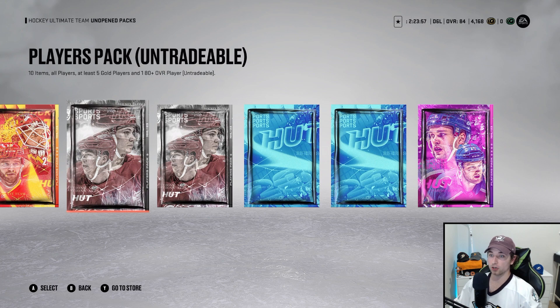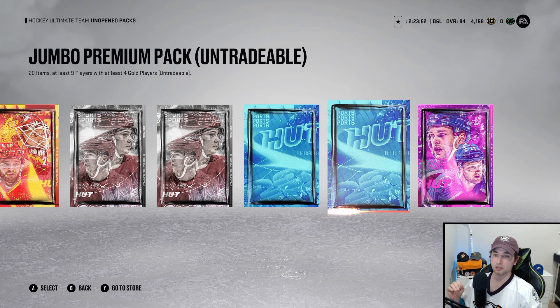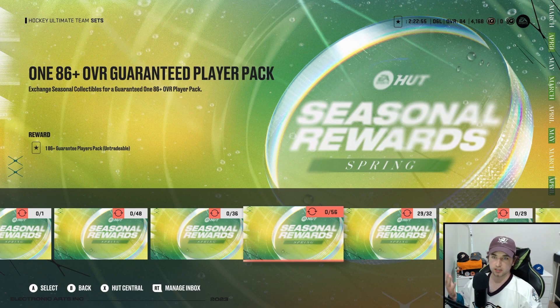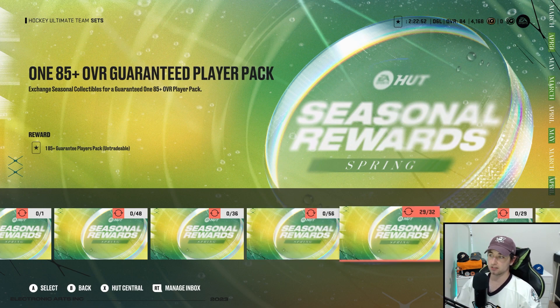Our first purple pull would be huge - maybe we get our first non-base card and add that to the squad. Also got all three tiers of the win rewards from the last week of rivals. The boys are streaking right now - we are on a current 11-game win streak. Last episode we had four overtime wins. The team has been absolutely clutch. I'm thinking we do this 185 plus guaranteed players pack.